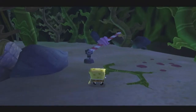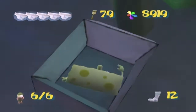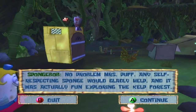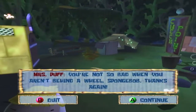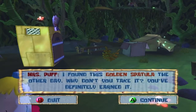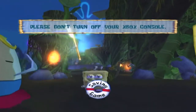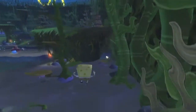That concludes our adventures in the kelp forest — with one more thing: we have to go back to the campsite to retrieve our reward from Mrs. Puff for finding all the campers. Jump out here and hop down into the teleport box to get taken back to camp. Mrs. Puff thanks SpongeBob, saying all the campers have safely returned, and rewards him with a golden spatula she found.